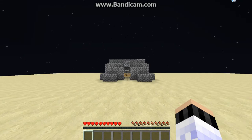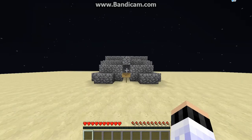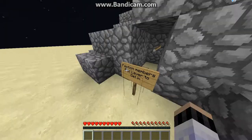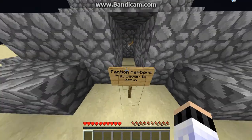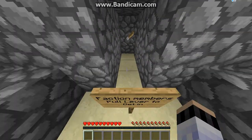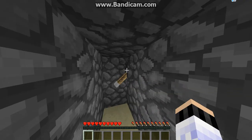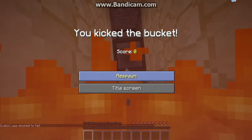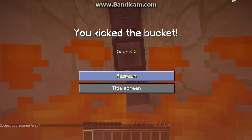Hey guys, Diablo1 here, and today I'm going to be showing you how to make a spawn trap. Basically how it works is faction members pull a lever to get in, but of course that really doesn't mean anything — it's just a trick. The person who's about to fall in presses the lever, falls to die, and all their stuff goes into the hopper into the chest.